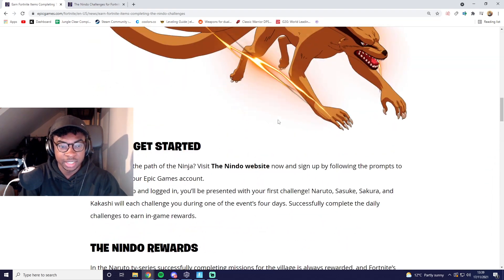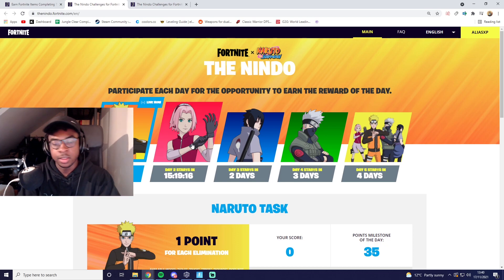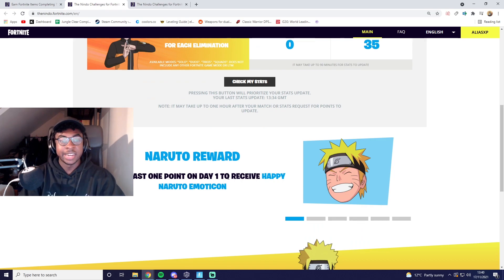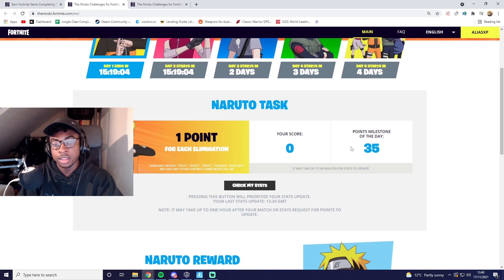The main thing is the glider and the loading screen, and it's pretty easy. All you need to do is go onto the website — I'll link it in the description. When you go onto the website, it'll ask you to log in, just make sure you log in with your Epic details. Each day you've got different challenges for different characters. For Naruto's, you've got to do one point for each elimination, and if you get one elimination you'll get the happy Naruto emoticon. If you do the milestone, then you'll get the Karima Glider and the loading screen.